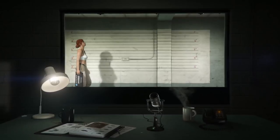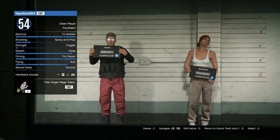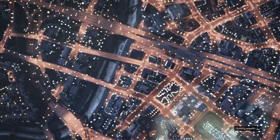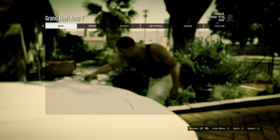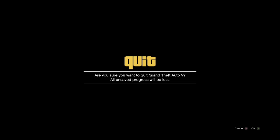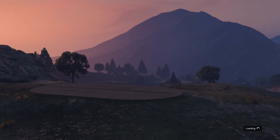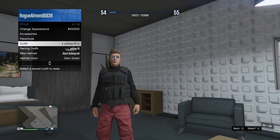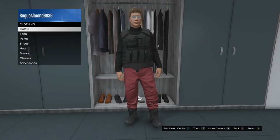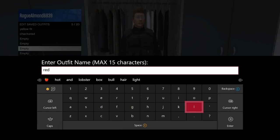Once everything loads up, you'll spawn back as a random brand new female. At this point press B on Xbox or circle on PlayStation to return to GTA 5 story mode. Once you're in story mode, press pause right away, go to the online tab, and go to play GTA Online invite-only session. You should spawn in with the transferred outfits. Remember I said to wear your favorite outfit on the male beforehand - I was wearing my red joggers and they're still on.